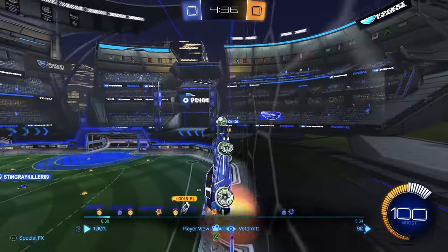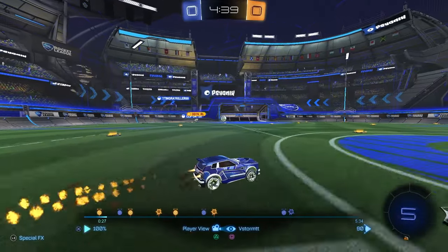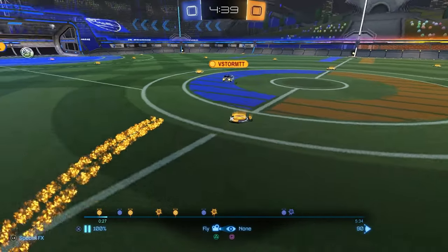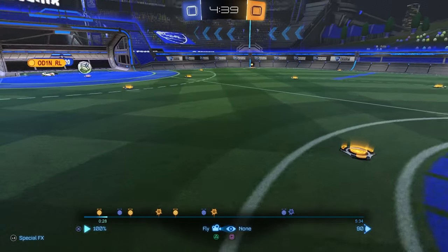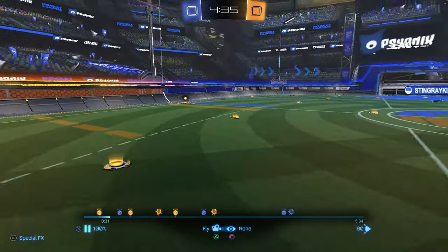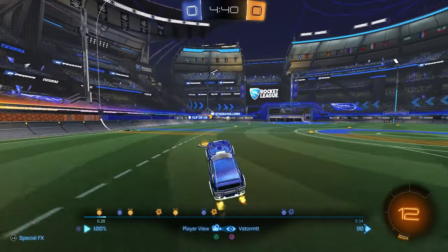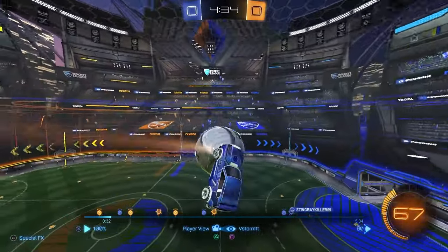We're using a lot of boost here, and this is where boost management starts to be a heavy thing to focus on — boost pathing and boost knowledge. If we continue along this path picking up 12, 24, across for 36, then 48, 60 — boom. Or just take these two pads and move into the next play. The player points his car toward where the ball is going, realizes he can't get there, goes to the next play. That is fine and good.